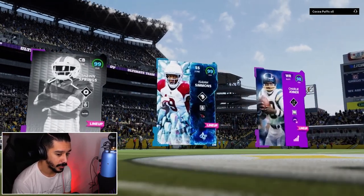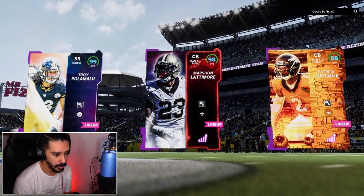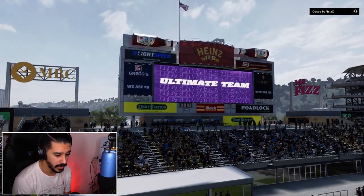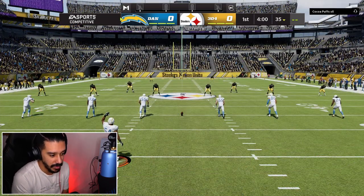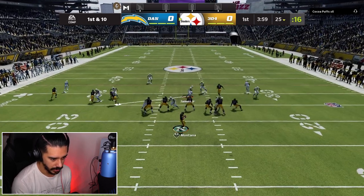In this next game we're taking on Coco Puffs — that's a hell of a name. His top three: Troy Polamalu, Marshawn Lattimore, and Patrick Sertain, all with pick artists. That's an interesting choice on abilities — having everybody with pick artists, because you kind of need acro for them to even get close to picking off passes in this year's game. Our opponent is using Joe Montana.